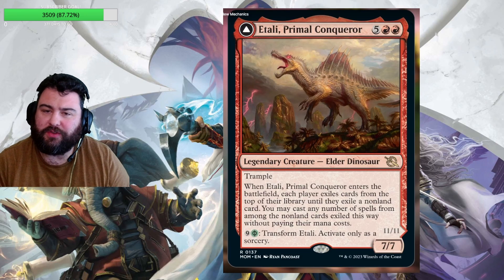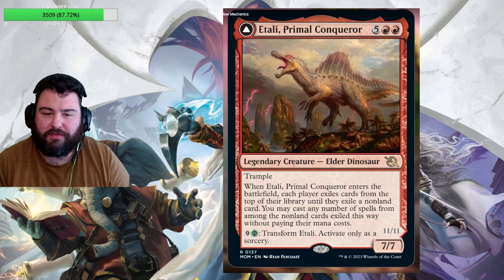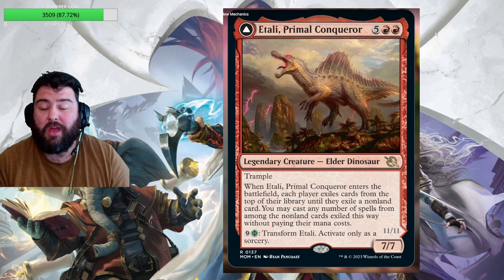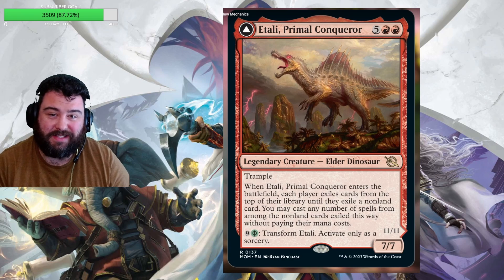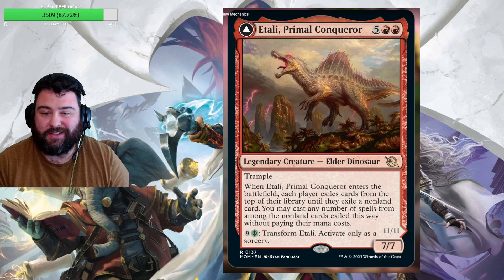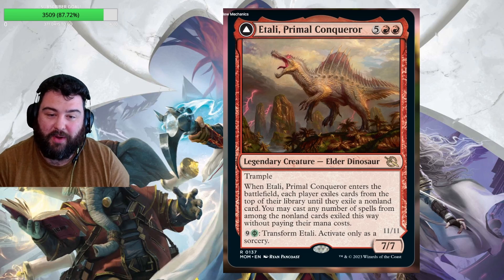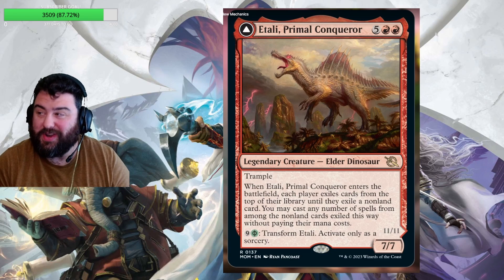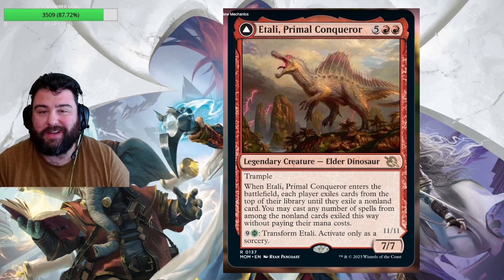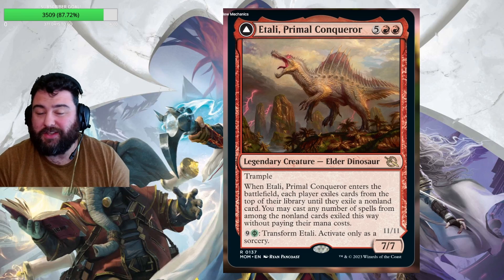Next we have Tali, Primal Conqueror — two red, five generic for a total cost of seven for a 7/7 legendary elder dinosaur with trample. When it enters the battlefield, each player exiles cards from the top of their library until they exile a non-land card. You may cast any number of spells from among the non-land cards exiled this way without paying their mana costs. The more expensive and good cards your opponent has, the better — you can get massive hits, maybe a six or seven cost card for free. It also has nine Phyrexian mana to transform it into an 11/11, activate only as a sorcery. This card looks like fun no matter what — I don't know if it'll be competitive, but hitting on this is going to be a lot of fun.